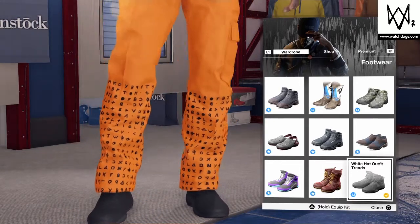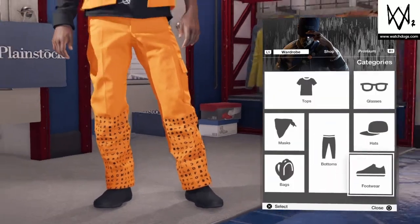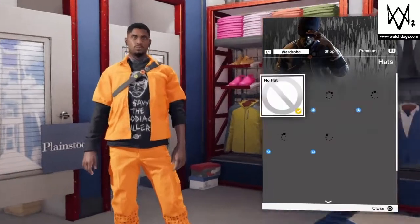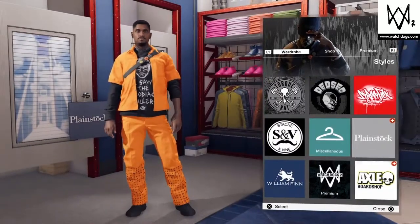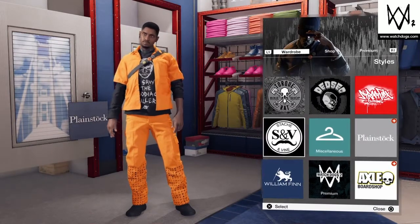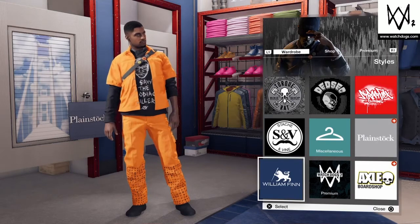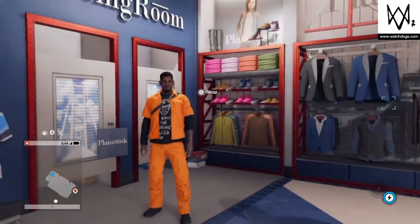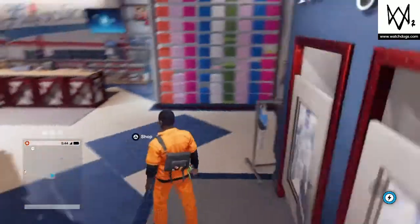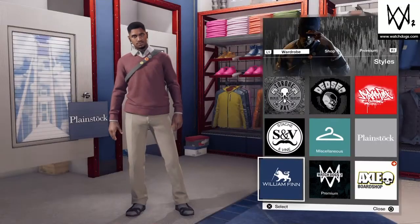I think you can get those shoes without premium — pretty sure Ubisoft just gives these to you. For the hat, you don't want any hat on, and for glasses you want to take them off. If you don't know how to remove glasses, you have to get the shuffler outfit — I made a video about that, so go watch it. This is outfit number two.